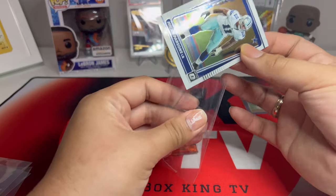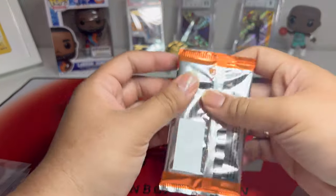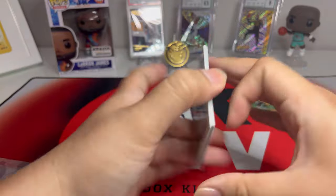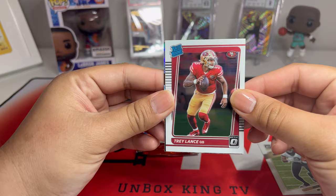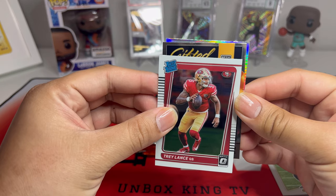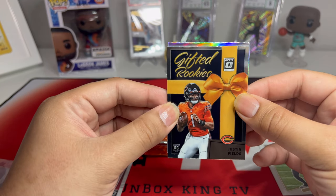Let me sleeve up Micah Parsons too — you never know. Hoping to get some autos if we can. Next pack: we have Michael Thomas, Trey Lance — let's go! — and then we got an insert, gifted rookies Justin Fields. Wow, this box is fire, full of QBs.